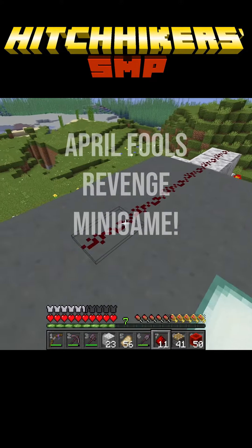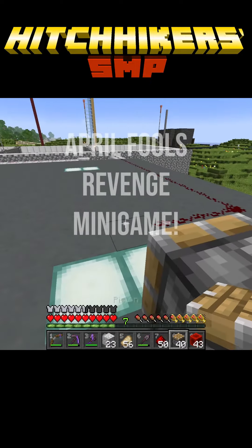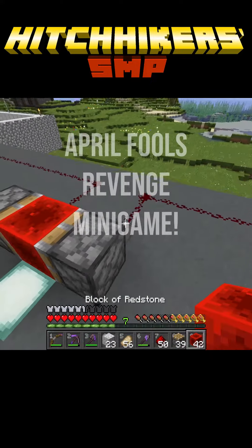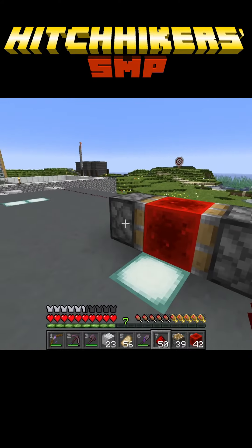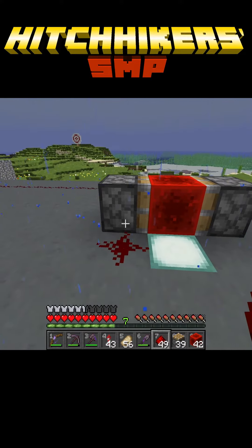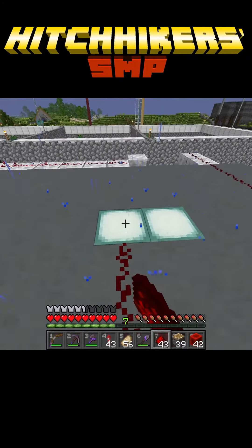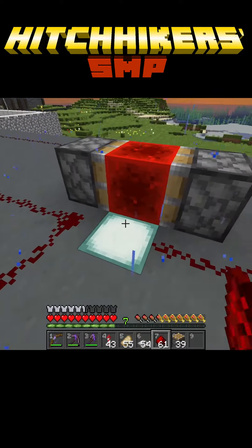We can also tap off the lamp signal to create a lockout. We're going to do that by putting some pistons here and a redstone block, so whoever wins will push their opponent's piston out of the way so they won't be able to activate it. Then we're going to run a line to where the redstone block will get pushed to, so that we can lock out the loser's side from blinking.